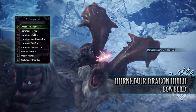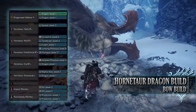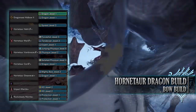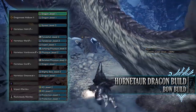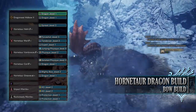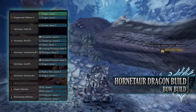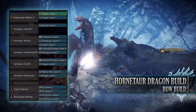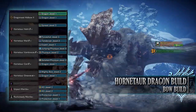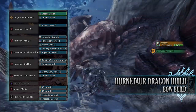As for the jewels, not everyone may have the same amount. Most of these are optional, although for the bow to be its best there are a few mandatory ones. These include the Mighty Bow Jewel for the Bow Charge Plus skill, a Spread Jewel for the Power Shot skill, a Force Shot Jewel for the Normal Shot skill, a Tenderizer Jewel to max out Weakness Exploit, Dragon Jewels to max out the Dragon Rating, Expert Jewels for some Critical Eye, Physique Jewels for some Constitution, and byproduct jewels in the form of a Jumping Jewel and Sated Jewel.